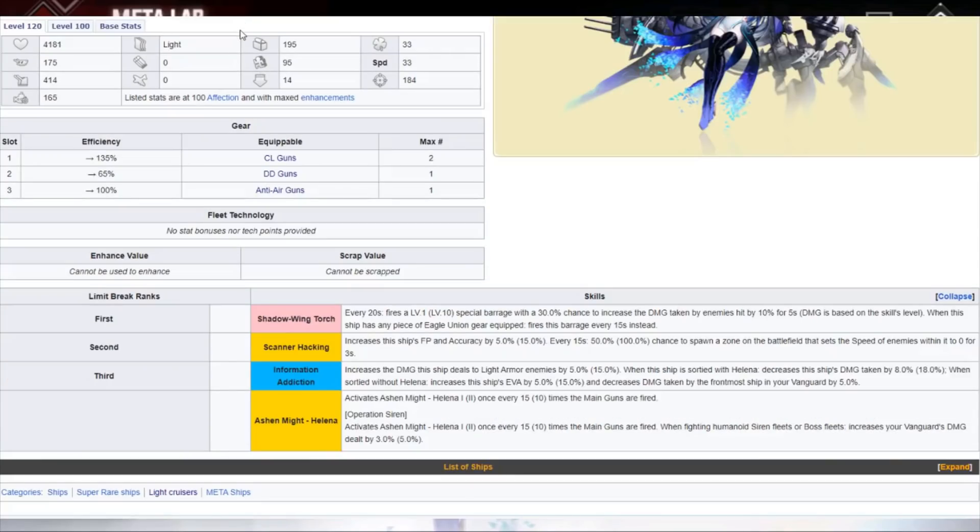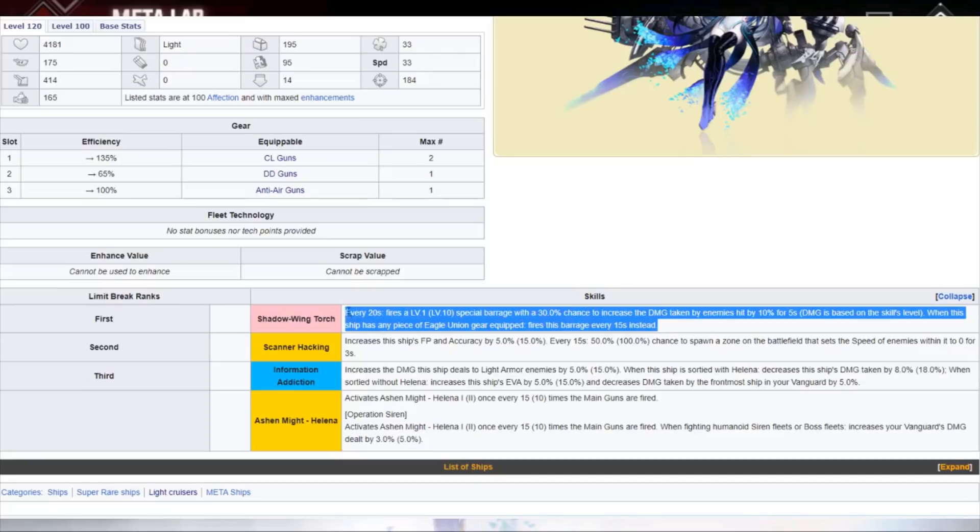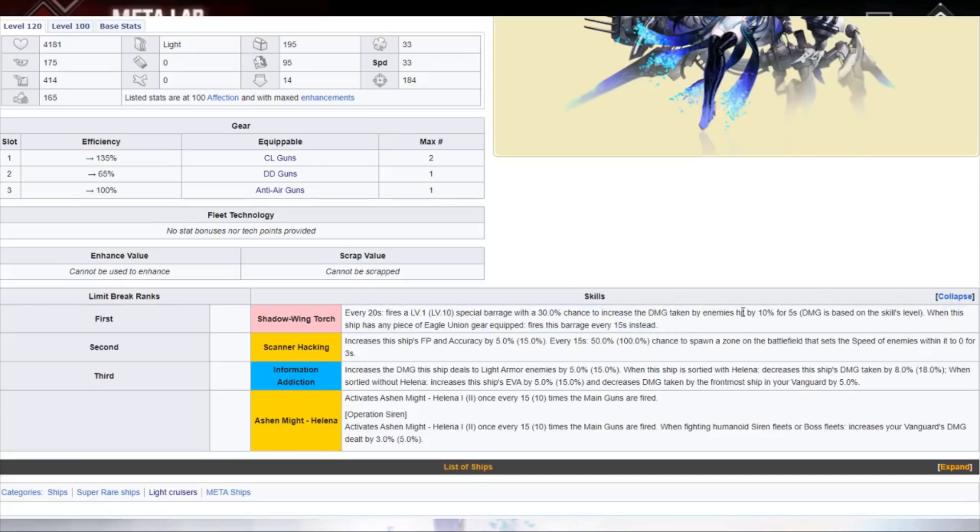In terms of stats, they're not bad — about the same as regular Helena — but four more oil is the big one for the budget-minded players. Now let's talk about the skills. The big takeaway for Helmet: every 20 seconds, fires a level 10 special barrage with a 30% chance to increase damage taken by enemies hit by 10% for 5 seconds.